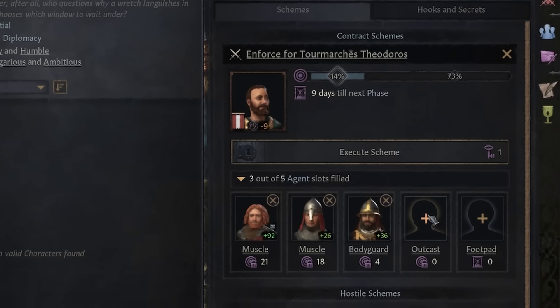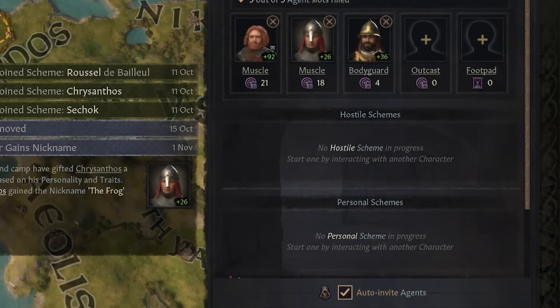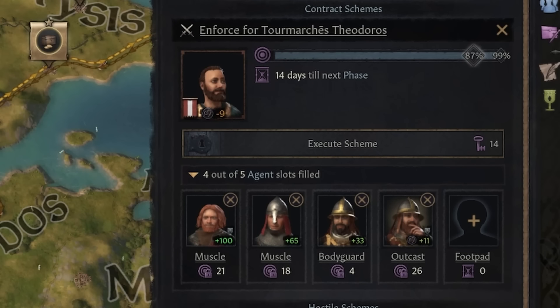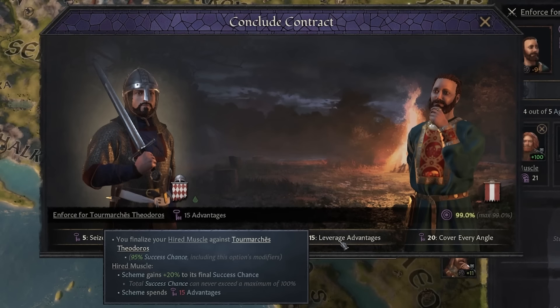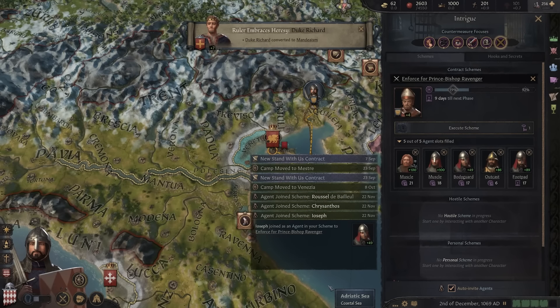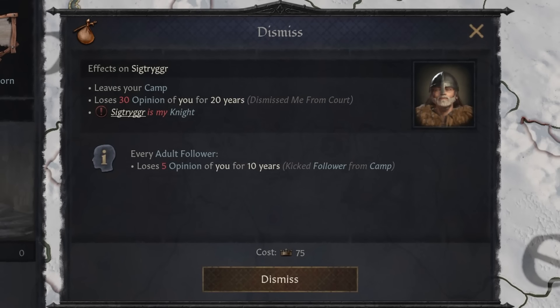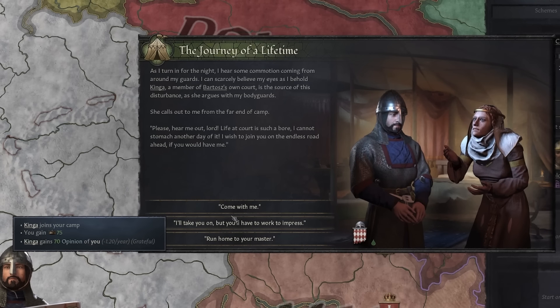In contract schemes, followers and officers will be assigned to the role best suited to them, either manually or automatically depending on your intrigue menu settings. Schemes for landless go much quicker than normal, as contracts typically only take a few weeks to complete. The better your followers, the better your chances for success. If a follower isn't pulling their weight, don't be afraid to remove them from your party — there are plenty of wanderers on the open road.